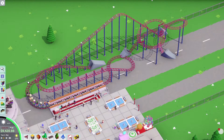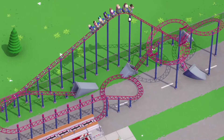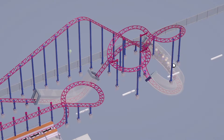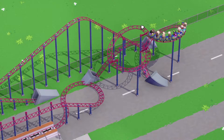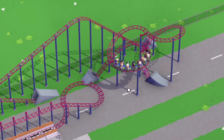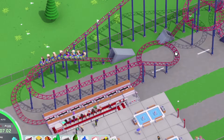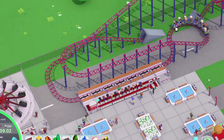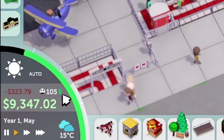Now people in the food court have something to watch while they're eating. They're going up, getting lifted by the crane, going down into the underground, making a slight turn, slowing down, going down again — there we go, look at that, they're screaming! Then a final gentle turn into the station. Guest count is going up thanks to this.